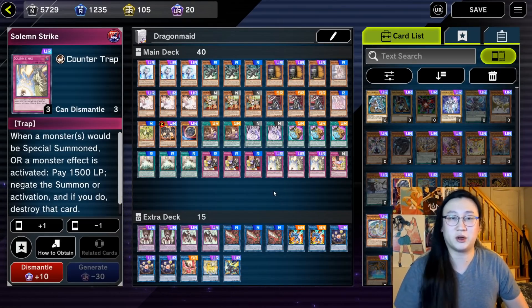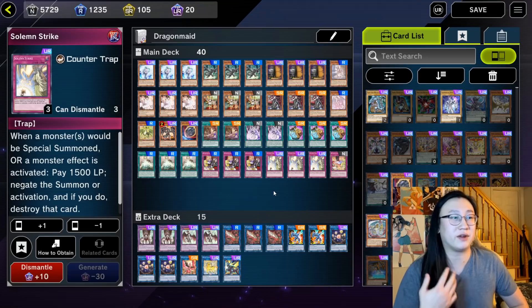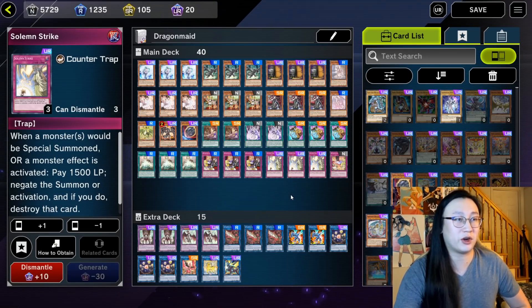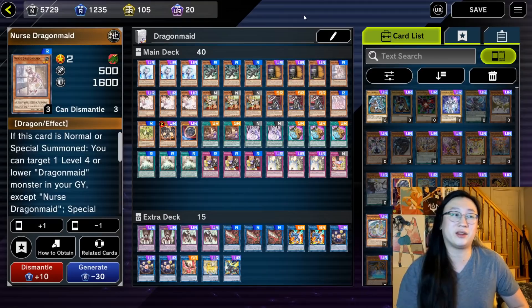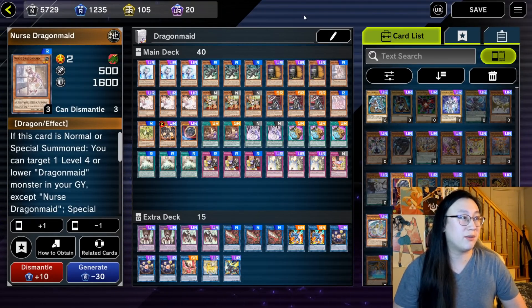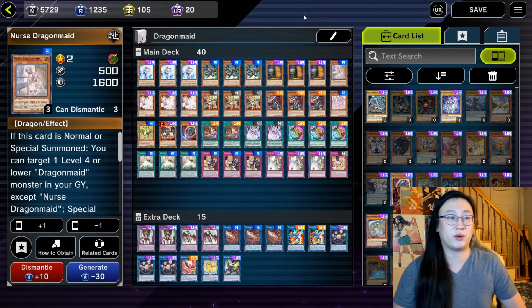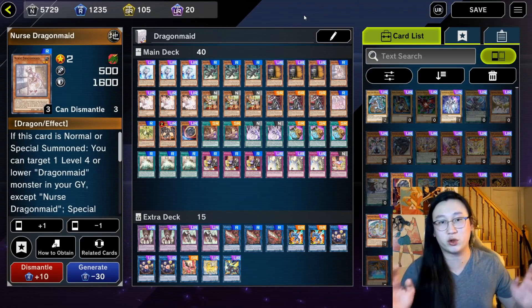Then, just as a generic counter trap, we're playing three Solemn Strike. This can honestly be anything — I recommend cards like Ice Dragon's Prison, or even more handtraps, or maybe blind going-second cards such as Lightning Storm or Droplet. I'm just trying to play a very vanilla build, so take this as a skeleton. And we're playing one Nurse Dragon Maid. The reason we're only playing one is because Nurse doesn't do anything on her own — she's mainly a target to special summon off of our Heavenly Spheres. Because Nurse Dragon Maid is a Reborn effect, when we go Spheres we summon Nurse, Nurse brings back a Chamber or Parlor, we get additional adds, and we've got two bodies protecting our guys.